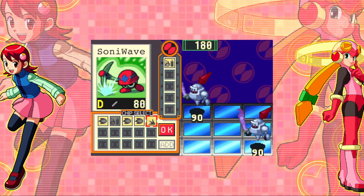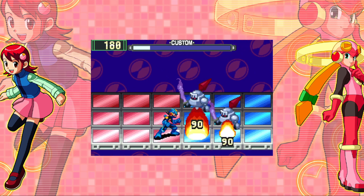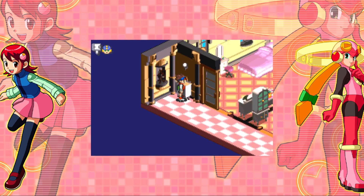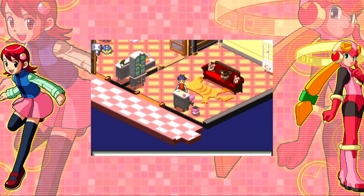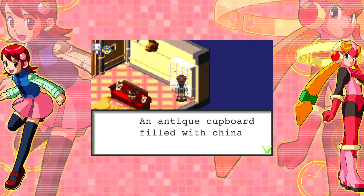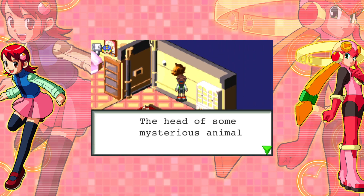We can try that again. No, more money. Okay, I guess we're done here. Filled with small dolls. A small desk made to Yai's size. Another popular toy — you can jack into some of these, but not this one. An antique cupboard filled with china. She's a stereotypical rich person, I guess. The head of some mysterious animal.